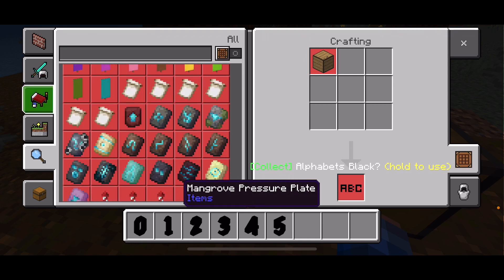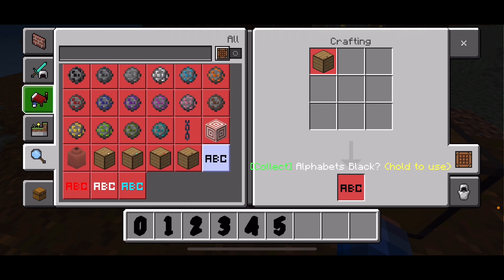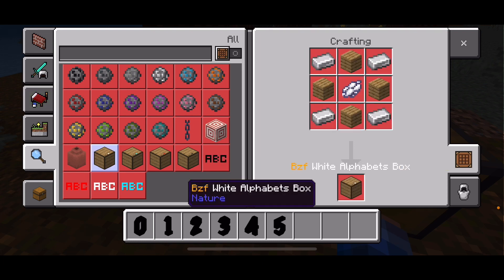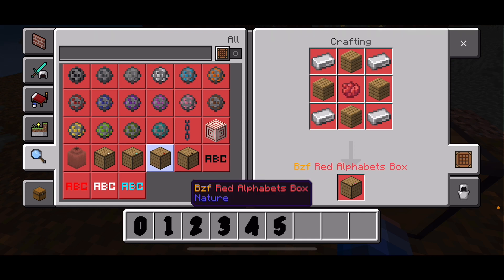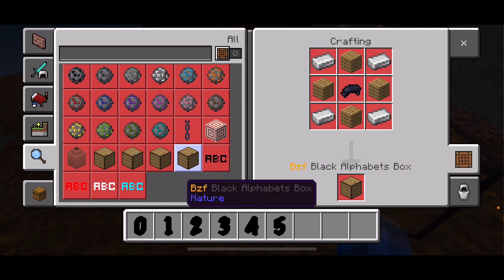There are a couple ways to get these. First one is by using creative mode and getting them individually, or these boxes that have them. Four different ones. First up is the BCF white alphabet box — to craft it you'll need four oak planks, four iron ingots, and one white dye. The blue alphabet box: four iron ingots, four oak planks, and one white dye. Red alphabet box: four iron ingots, four oak planks, and one red dye. And then the black alphabet box: four oak planks, four iron ingots, and one black dye.